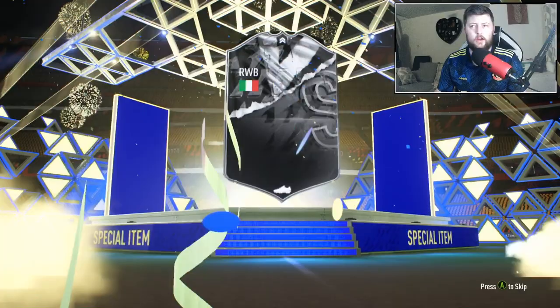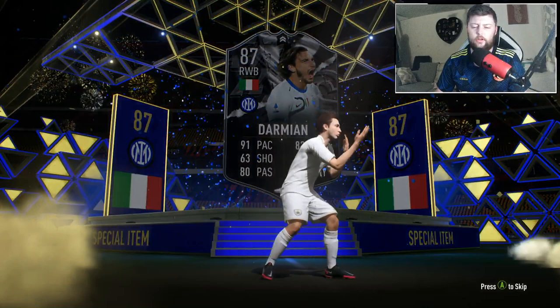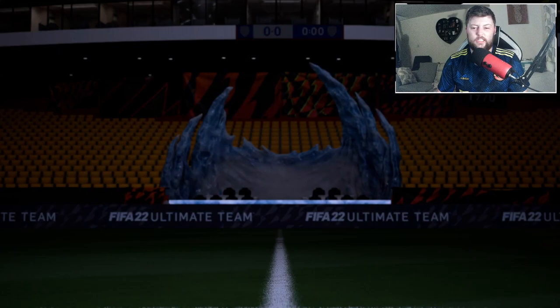Today we're looking at Damian, the 87 right wing back for Showdowns. Honestly, he looks quite a solid card. In terms of the upgrade these guys have had — obviously Muriel and Damian — I'm pretty impressed. Damian looks really, really nice, so it'll be interesting to see the difference between the Serie A right backs and see where he kind of comes in.